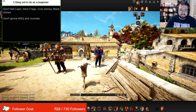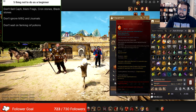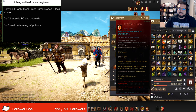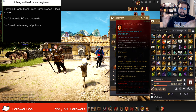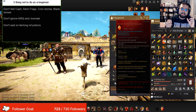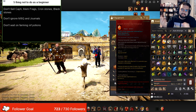Now moving on to tip number three. Do not ignore and do not wait on grinding for the infinite potion. Your infinite potion is honestly by far one of the best things you could possibly do to grind for when you are lower level and lower gear score. There is an infinite health potion and an infinite mana potion, so it depends on whatever class you play. If you need the mana potion as a Zerker, I don't need it as much as other classes. I think everyone just needs to grind at least the HP potion, and then if you want to be a real gamer and have both, you go for the mana potion too.